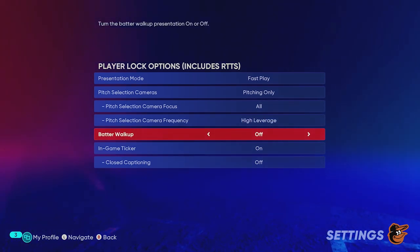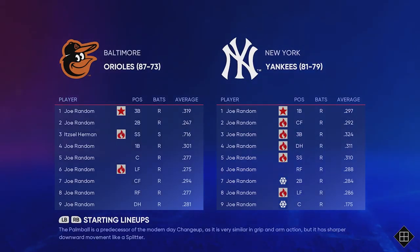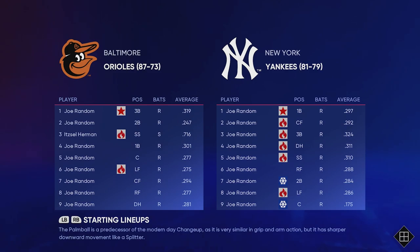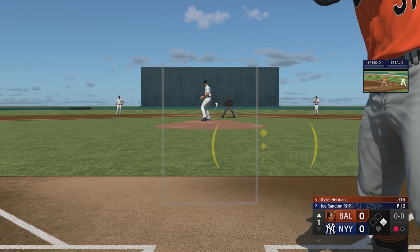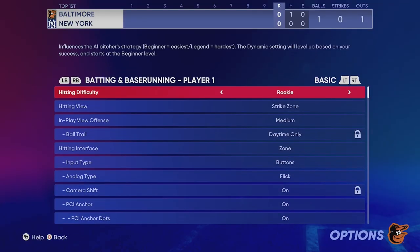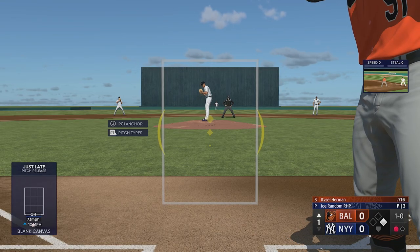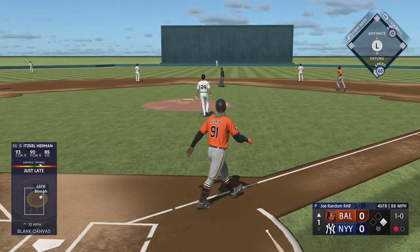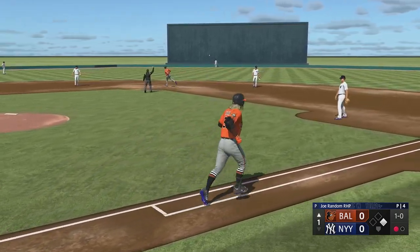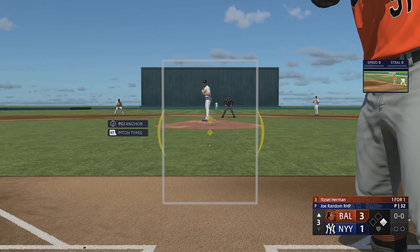Look at the rosters — everything is a joe random, all zero overalls. I've played probably over 200 games and that's how I'm hitting — it's pretty much a home run every single time. Also go into your settings and make sure you're playing on Rookie. You can play on Veteran for a little bit more XP but it's not a huge difference, so just stay on Rookie. First at-bat — look at that! It wasn't even a good swing, it was late and my PCI wasn't even on it, and it's a home run.